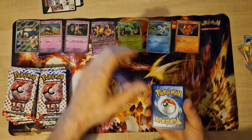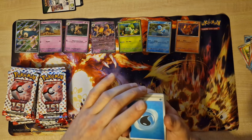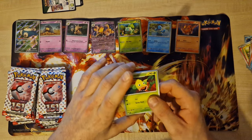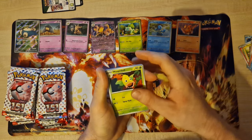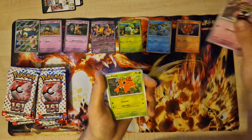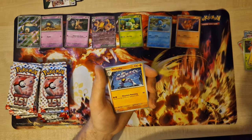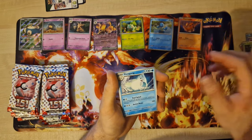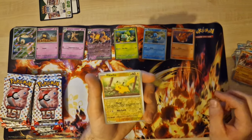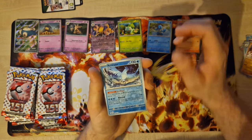Promo code. Whipping Bell, Gastly — nice design — Paras, Waltorb, Machamp, Dewgong, Hitmonchan, Reverse Pikachu — Pikachu is very nice — and Articuno.